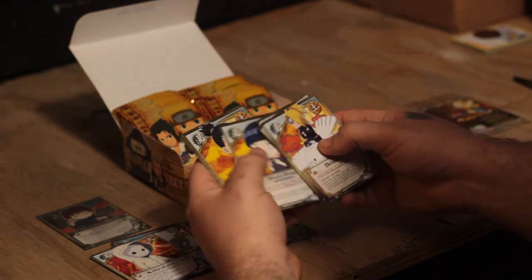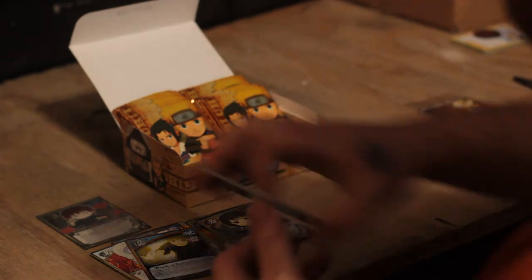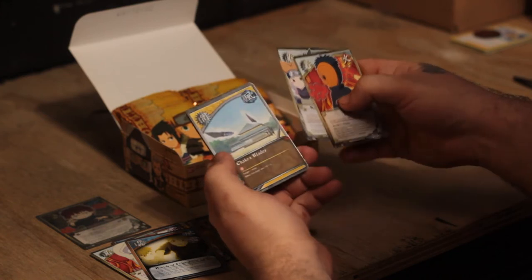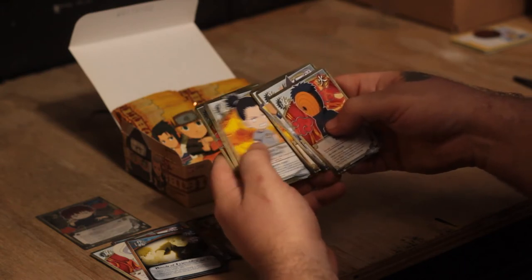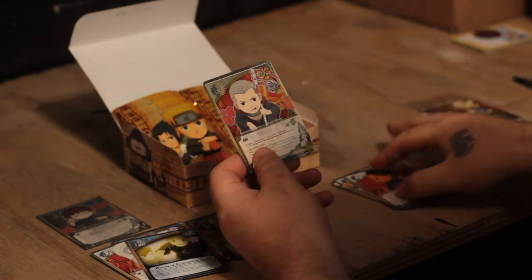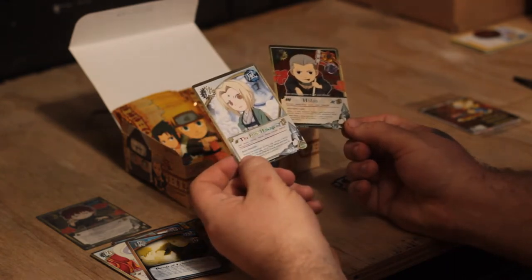Tobi, Hinata childhood, Shikamaru childhood, Naruto, Naruto, Neji, Gaara, and the rare is Bonds of Friendship. And the next super rare is Hidan! That's really awesome — Hidan was one of the ones I wanted because I don't have any Hidans. Haha! Another really awesome card. And then the rare is the 5th Hokage, Tsunade.